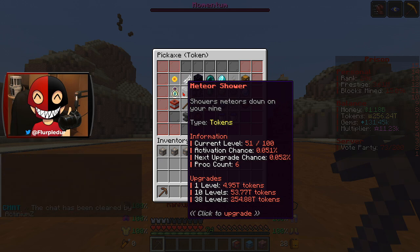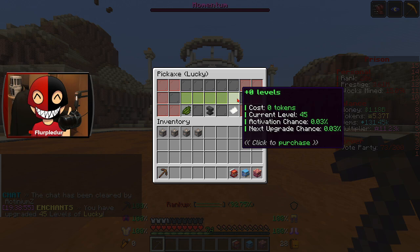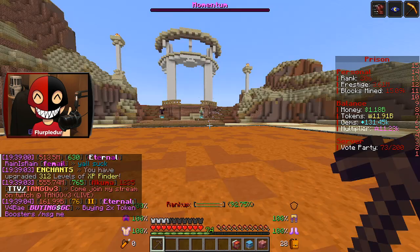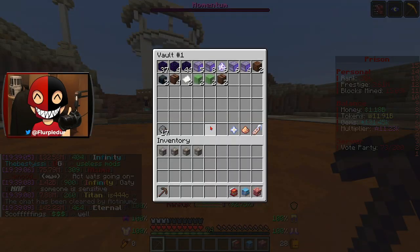Am I just going to go through and max out a bunch of enchants? I could do that. I don't think I can max out all of them, but I'm going to go ahead and get 45 levels into Lucky. I think that's worth it. I want to get some more XP but I'm not too worried about it. I feel like that's a pretty good spread for our tokens and gems.